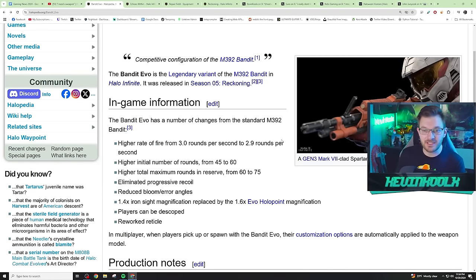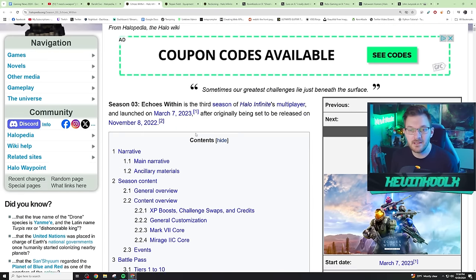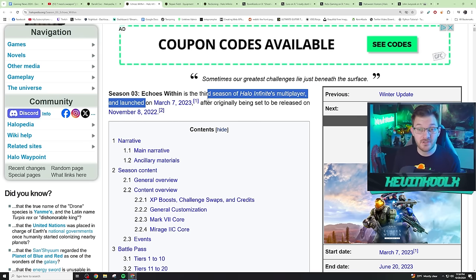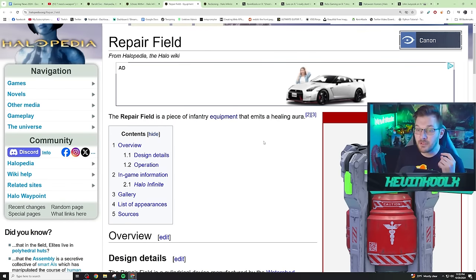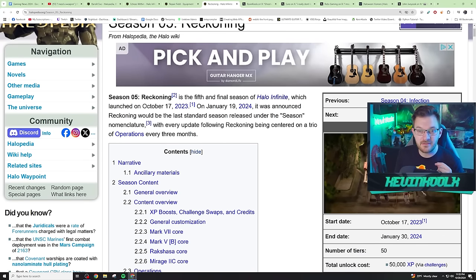When I looked at what the last weapon added into the game was, it was the Bandit Evo rifle, which was brought in during the Echoes Within season — season three — back on March 7th of 2023. And even if you consider sandbox items in general, the last one was the Repair Field, added during season five, Reckoning, the fifth and final season of Halo Infinite.